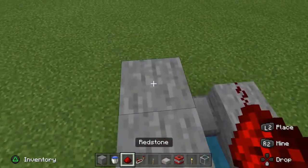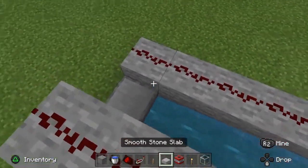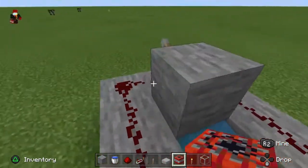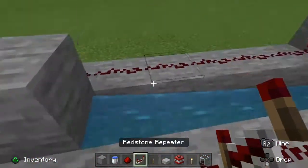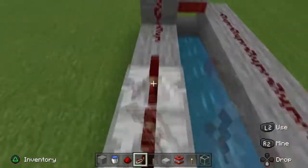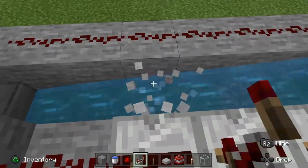We need to put two stones here and two redstones, and then TNT. Just remove this one over here — the base is done.